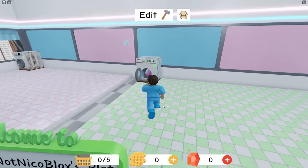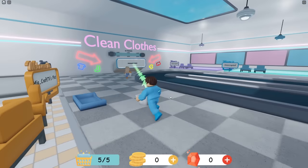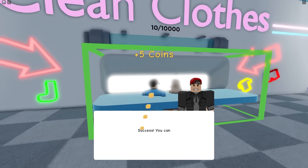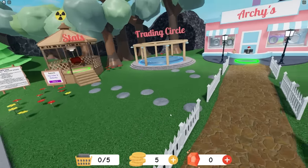Now grab the clean clothes and drop them into the chute. Alright, clean clothes come over here. Do we need dryers? I guess not! I'm dropping the clean clothes at the chute. Won't it get moldy? It's a success. You can spend coins on my store. So the coins we get from the laundromat, we can go to Archie's store!